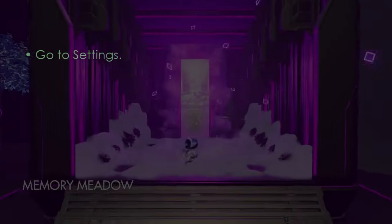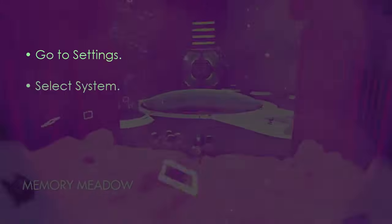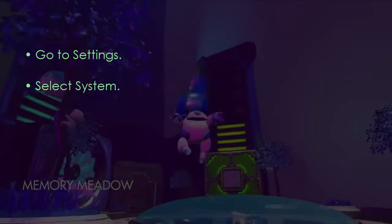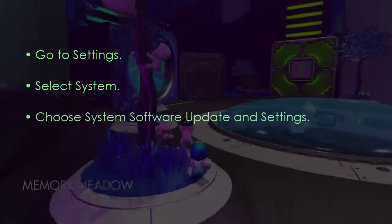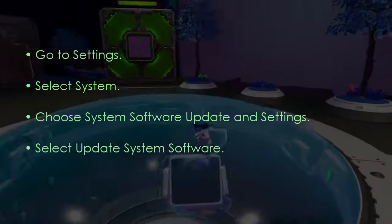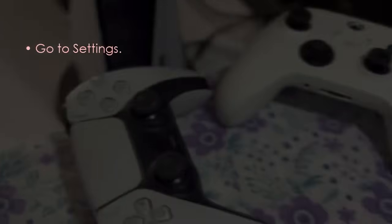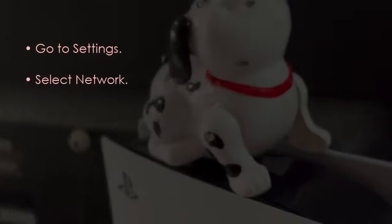The next step is to update the PS5 system software. Open Settings, select System, then choose System Software Update and Settings. Select Update System Software. After that, open Settings again and select Network to reconfigure your connection.